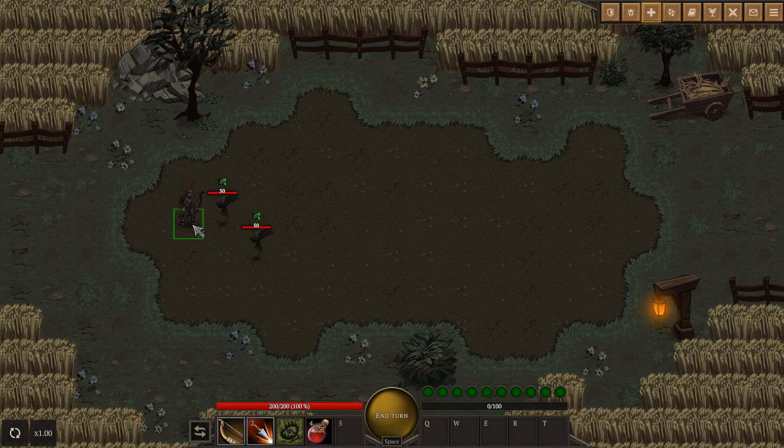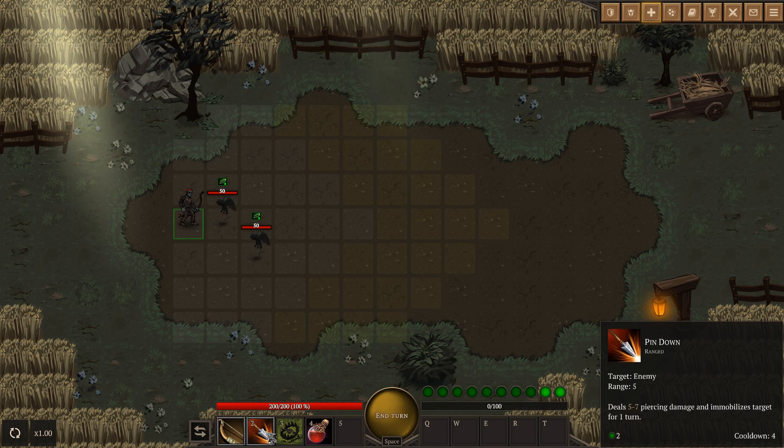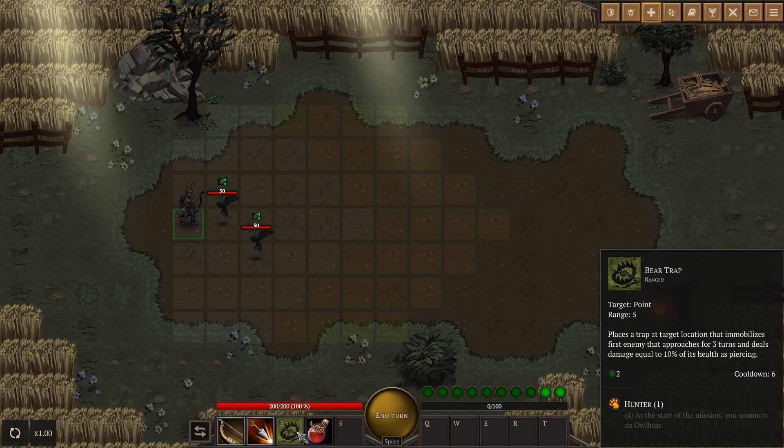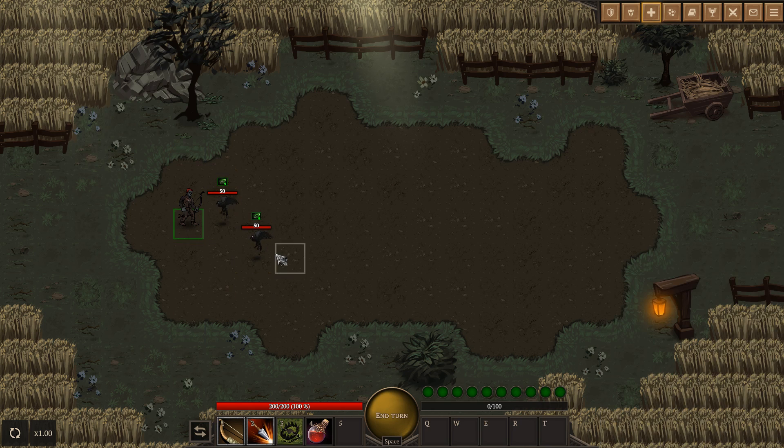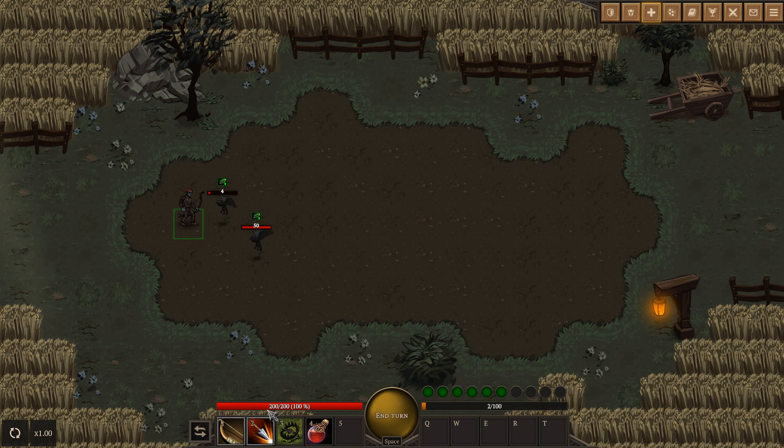We'll get a bit of a tutorial thing here. We've got a couple abilities we can do: a basic attack, a pin down which does damage and immobilizes somebody, a bear trap which immobilizes someone, and a healing potion. Let's shoot somebody and we're going to be the first action. Take that. You can see we've got action points over here - shooting something takes four green pips, we have a total of ten pips. This one takes two, so we can shoot, pin that guy down, and shoot another guy. Next turn.